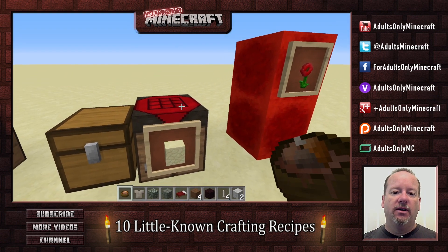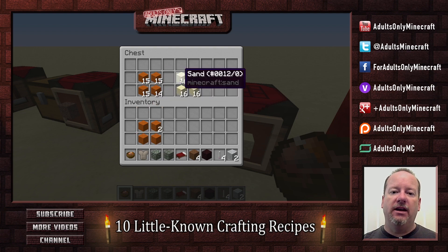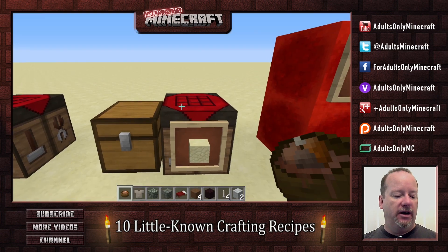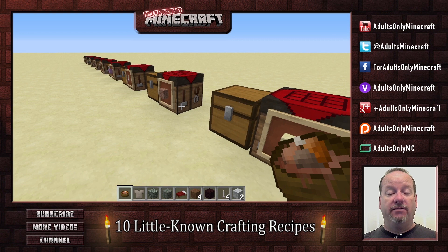And finally, this one — one I also didn't know. You can take sand, be it red sand or regular white sand, and make sandstone. I used to think the only way to get sandstone was to harvest it, but that's not the case. You can make your own. Ten different ways you can craft things that maybe you just didn't know or overlooked.